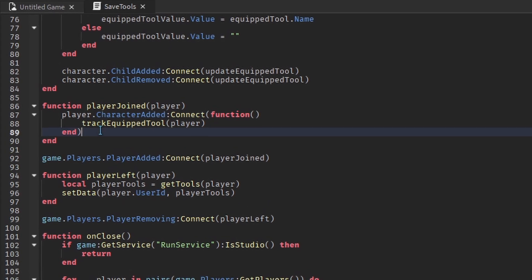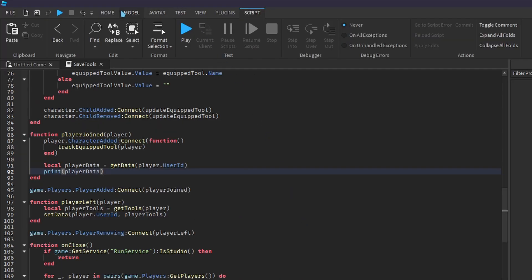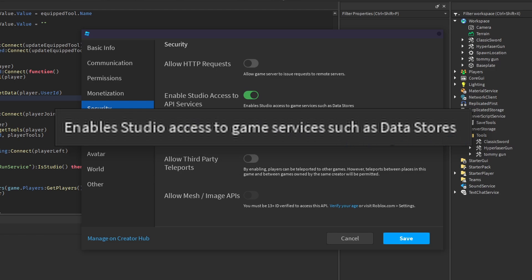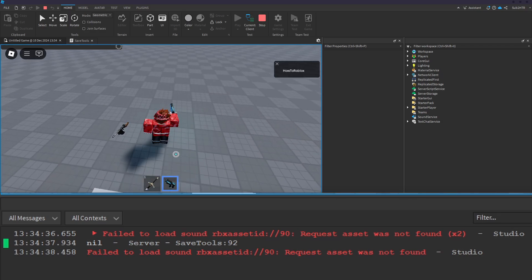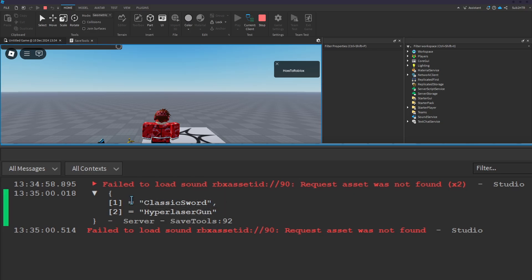Now when a player joins the game, we can load their data — for now let's just print it. Before we can run the game, we need to go to game settings and under security, enable Studio access to API services, which allows us to access data stores inside Roblox Studio. Now let's run the game. Since we don't have any data stored yet, nil was printed. Let's pick up some tools — we have the sword and the laser gun. Let's leave the game and rejoin. We can see a list has been printed containing the names of the tools we left with.